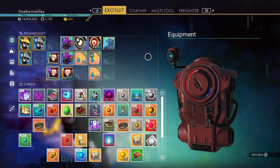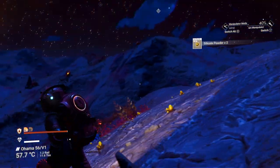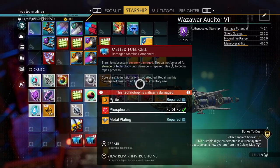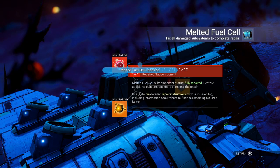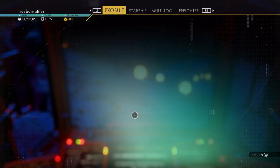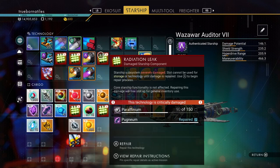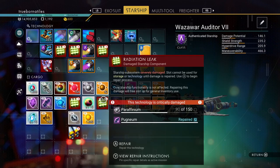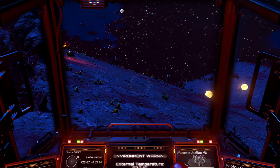Was that enough phosphorus? It was more than enough phosphorus. Melted fuel cell part, melted fuel cell part, melted fuel cell part — that's great. So what are we still looking for? Paraffinium, chromatic metal which we can get from copper, and then activated copper. Just those three ingredients. Now we go to that rendezvous point first.